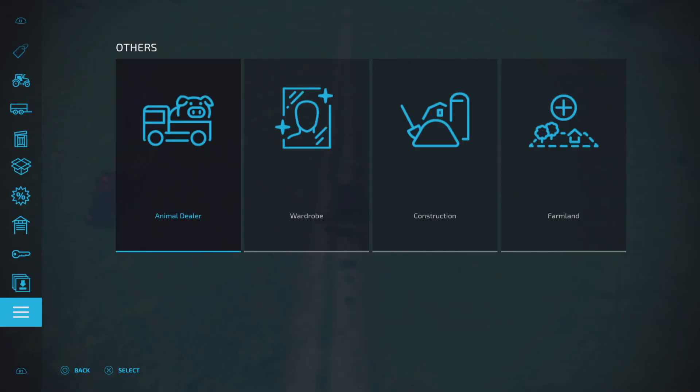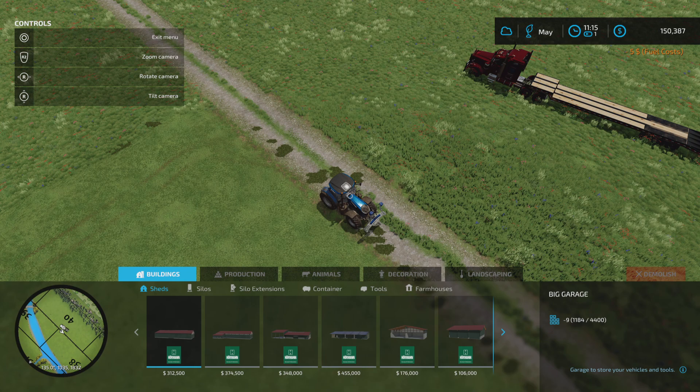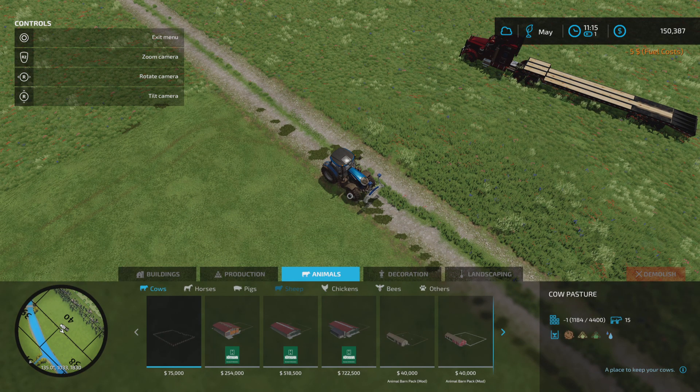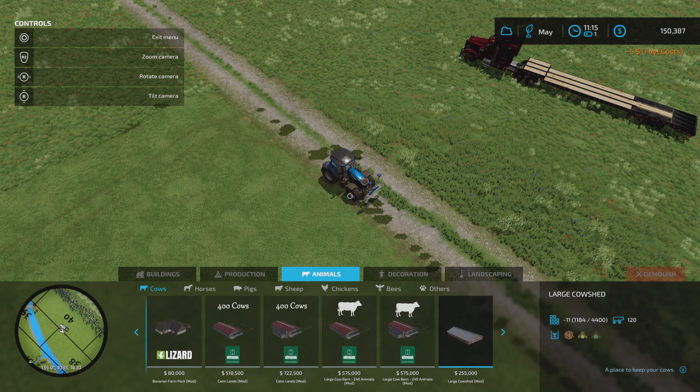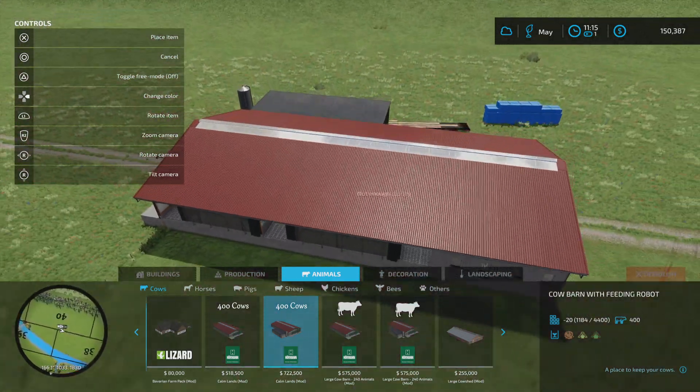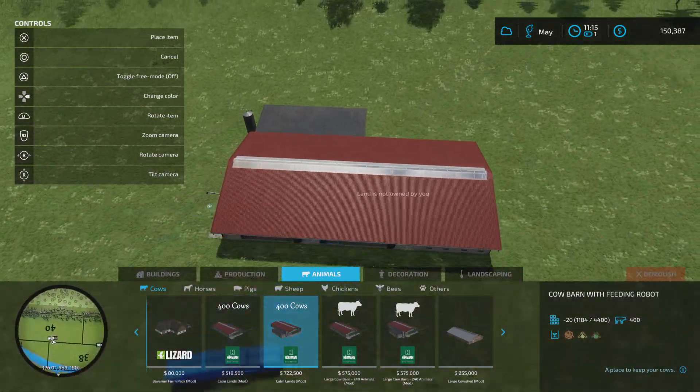I'm not going to worry about this side because that's obviously a very good line. Let's go to construction - what I was talking about with the animals. I'm going to start with cows, but I want one of these big ones - this 400 cows one. It's the Calmlands mod, 722,500,000. Fairly big - it has a robot with it.